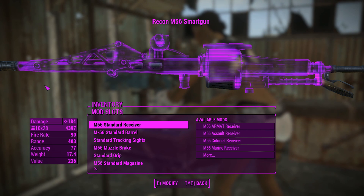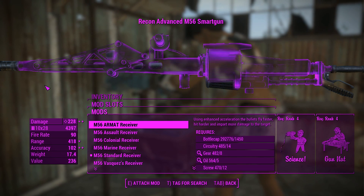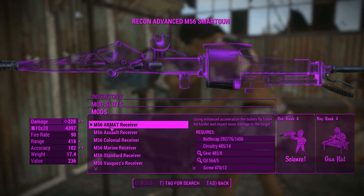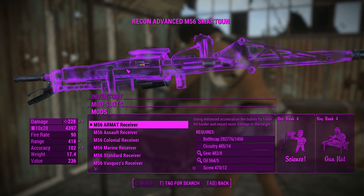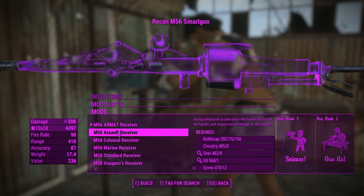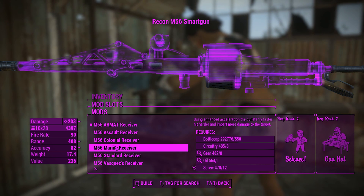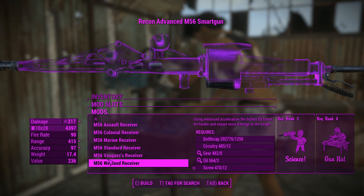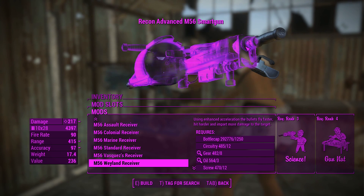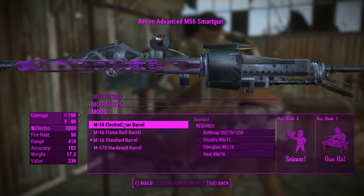Getting into the attachments — there's a good amount of customization here. The standard receiver does 184 damage. We can push that to the highest with the Armat receiver, which has 'Adios' on the side. There's also Assault Receivers, Colonial Receivers, Marine Receivers, and then there's Vasquez and Weyland's Receivers. They're characters in the movies who actually use these things, which is kind of cool.